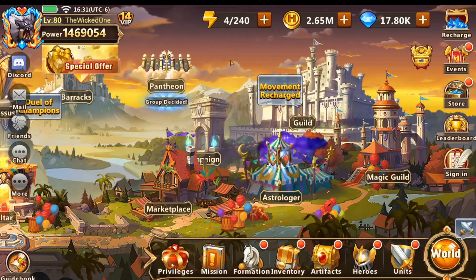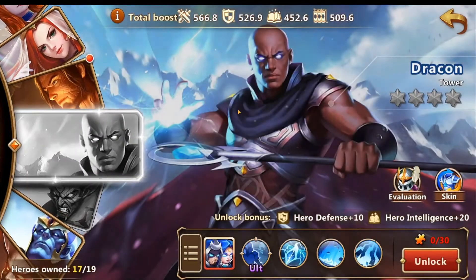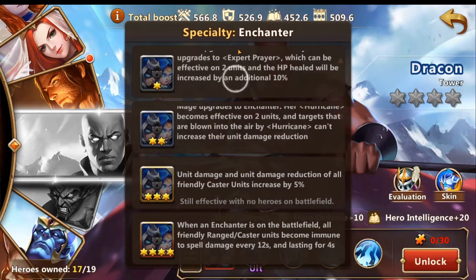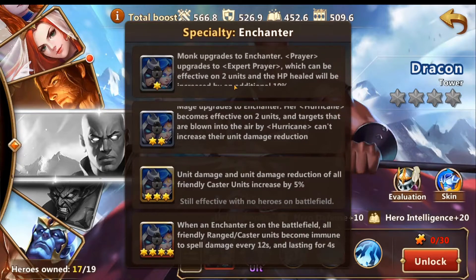Welcome back, it's the wicked one. It's been a little while since I recorded a video, but we have a new update. We got a new hero, Drakon. Let's go over his specialties real quick. We got monk upgrades, enchanter. First specialty upgrades to expert prayer, which can be effective at two units, and the HP healed would be increased by an additional 10 percent.